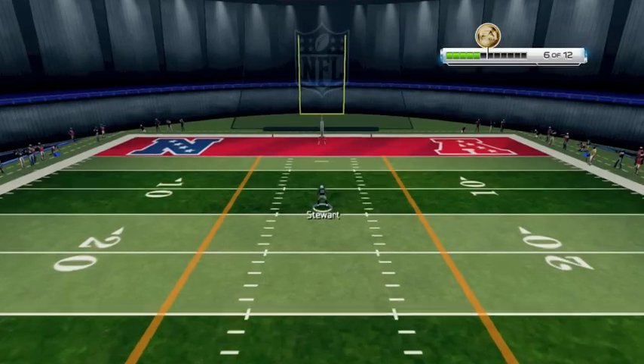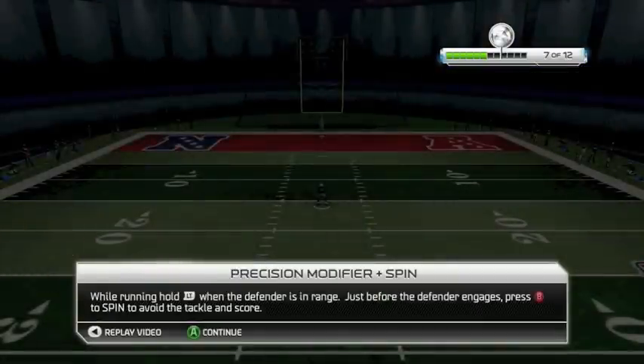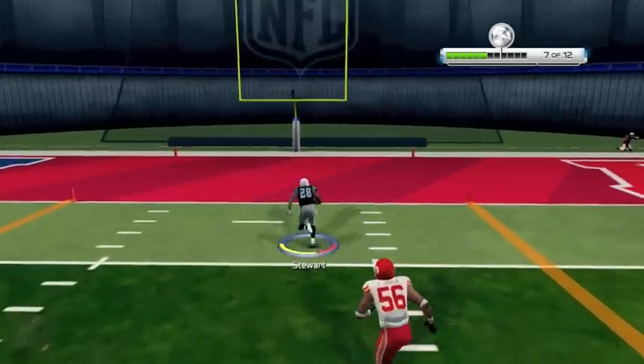Once you get gold, you'll unlock a nice reward in Ultimate Team, so these drills are definitely worth your time. They're going to teach you all the new moves in the game this year, and these moves are going to be really effective. There's a lot of great new blocking downfield in the run game — here we pull off another precision sprint spin.